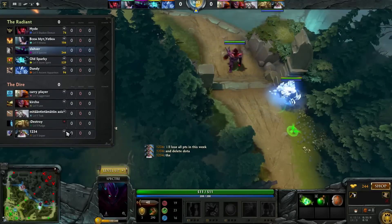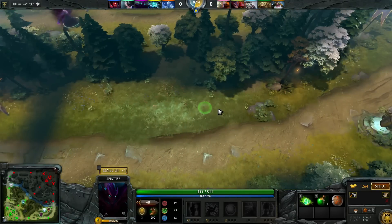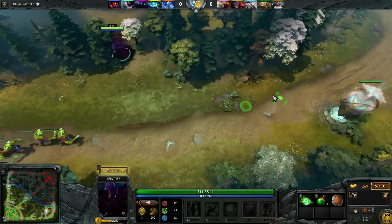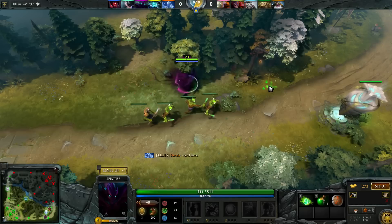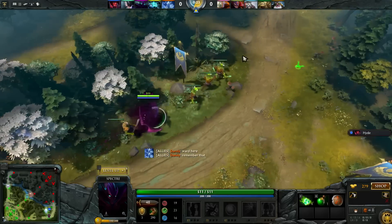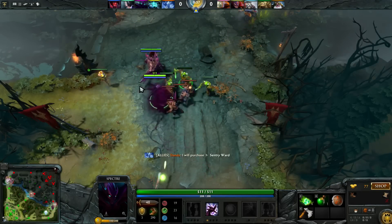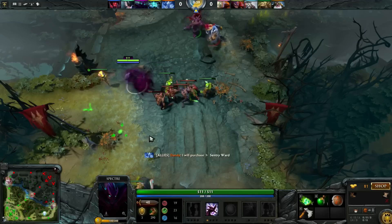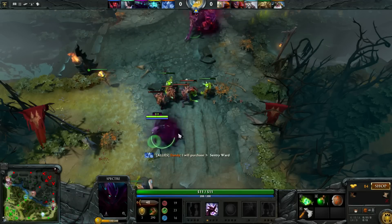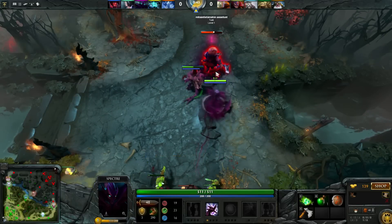I get the bounty rune with the help of my supports, but that means no one is blocking the lane. I recommend standing between tier 1 and tier 2 to block the safe lane, because the creeps are quite fast and it is almost impossible to block them from the high ground tower where they spawn. I try to get to the creeps and block but just miss them, resulting in a horrible creep equilibrium way too close to Tusk's tier 1 tower, allowing him to safely leech experience.